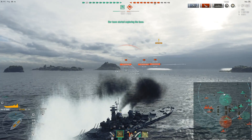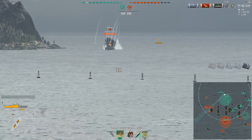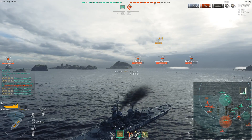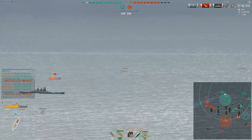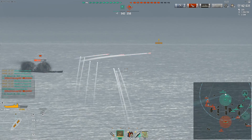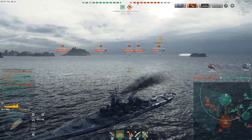Ohio does have other advantages though — namely it has that Massachusetts heal that the Georgia also has, which means your heal reloads in 36 seconds with a full build, giving you really incredible sustain. In the gameplay, the enemy team is pushing into a cap and everyone from my team is running away, so I'm playing the anchor — trying to tank the entire enemy team and stop them from taking our cap. I'm pinging teammates but they want to rush the enemy base instead.